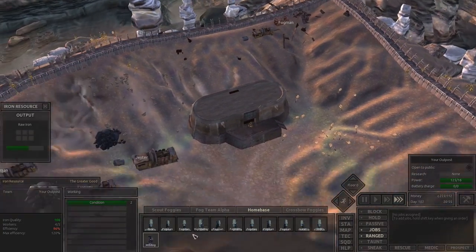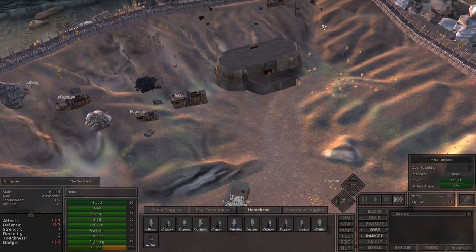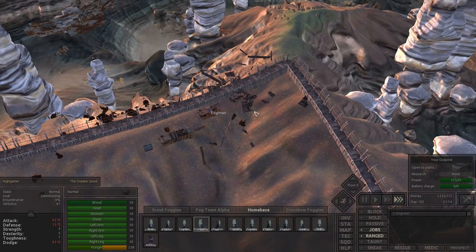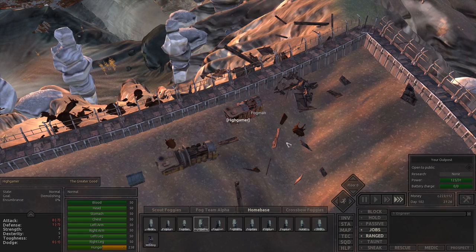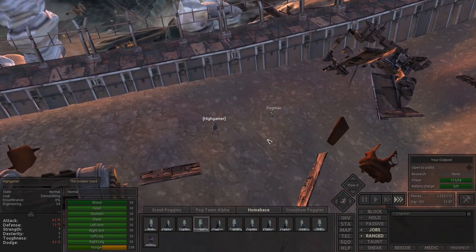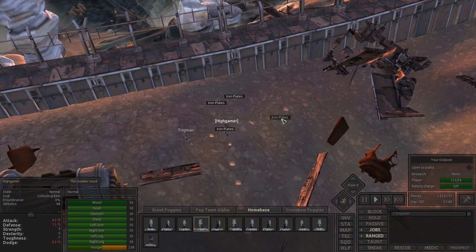We're getting the prisoner poles constructed now — that's using building material, which is good. Once all the prisoner poles are done, we can get the rest of the cages torn out. We've got the arrow bench done and Highgamer's working on that. This is a little bit of a base building episode as we wait for nighttime to fully fall, then it'll be some thieving. The scout foggies are definitely coming back to home base for now.